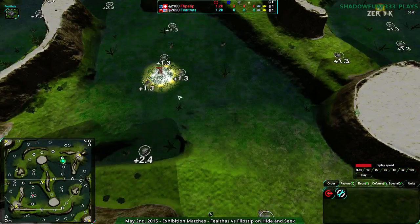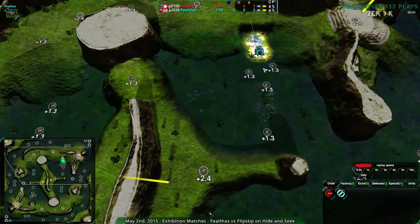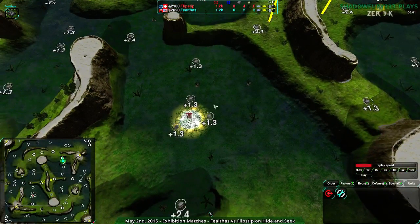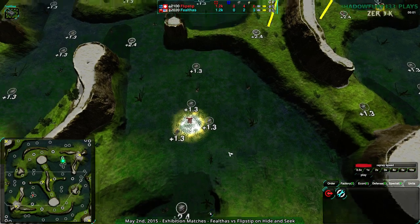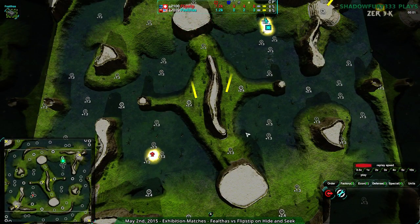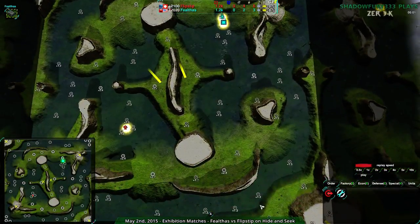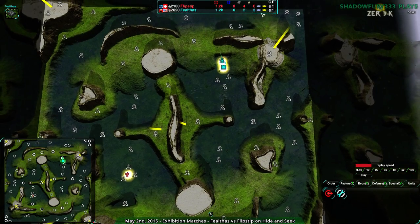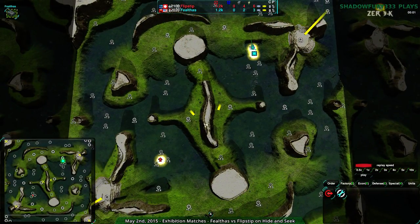1.3 is serviceable, but given the amount of 2.4s you want to go for those first, and we already see that FailThoughts knows this, going for one of the 2.4s, while Flipstep is surprisingly going right in the center of the 1.3s. Players often start out by that 2.4 because it's really the most valuable — it's almost worth two of the others but costs the same metal extractor to build. This map usually starts with people going across the choke points, sometimes spiders to go over the hills but not often.